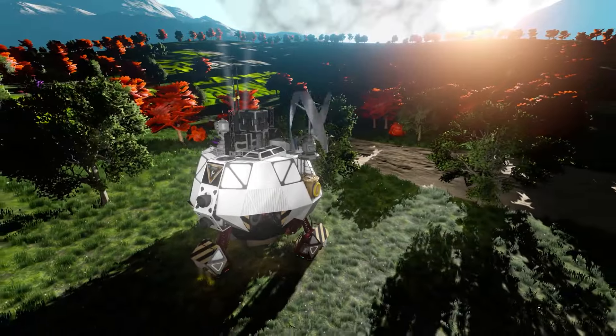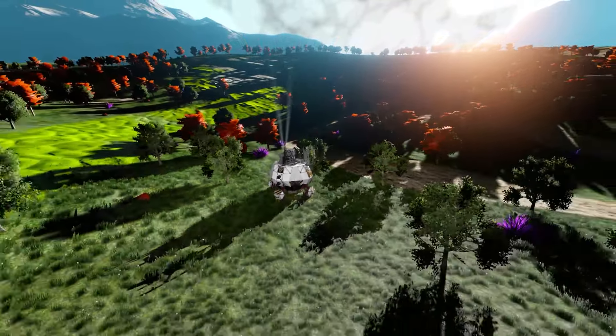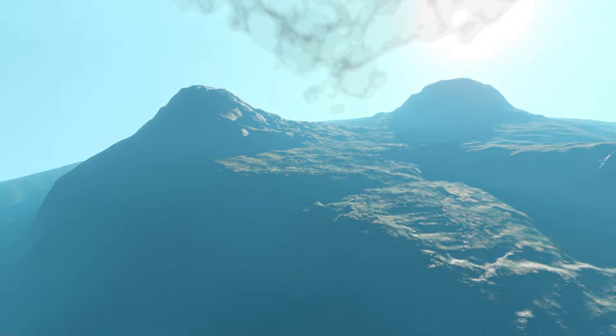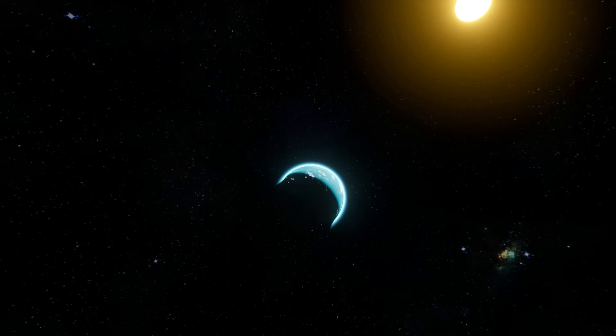And that is pretty much it for the planet spawn. After this you are free to do what you want — it's just a good first step. Now we're going to go take a look at the space spawn for the Jana system.